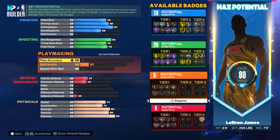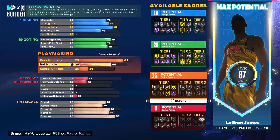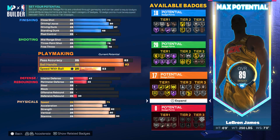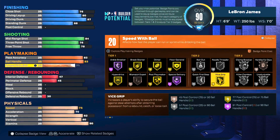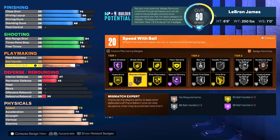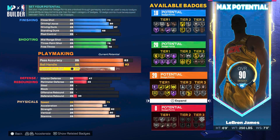Playmaking-wise, LeBron is averaging about 5.3 assists per game, so we really wanted to emphasize this. Gave him an 82 on pass accuracy, which allows gold dimer as well as an extra badge point, and 83 on ball handle for the ability to get gold hyperdrive — a tier one badge meaning you can get it for three badge points, which is elite. Speed with ball is maxed out at a 71, giving us 20 total playmaking badge points. I'd core unpluckable, then go quick first step, hyperdrive, dimer, floor general, bailout, and needle threader — your main emphasis is creating space and getting people open looks.